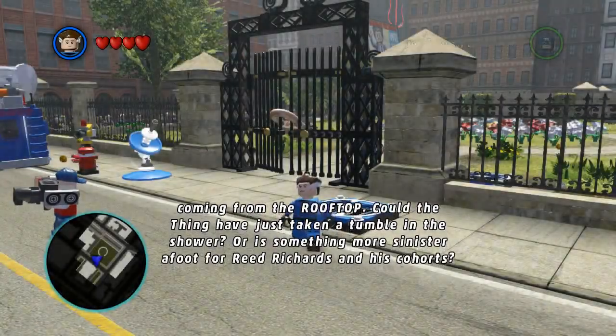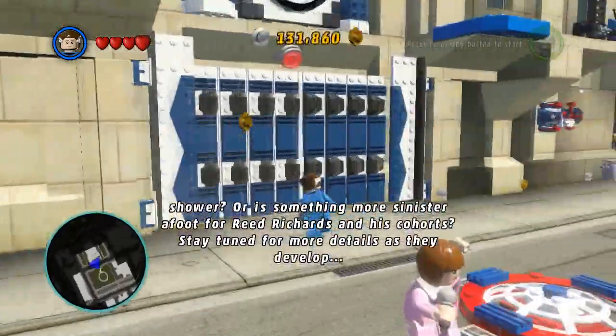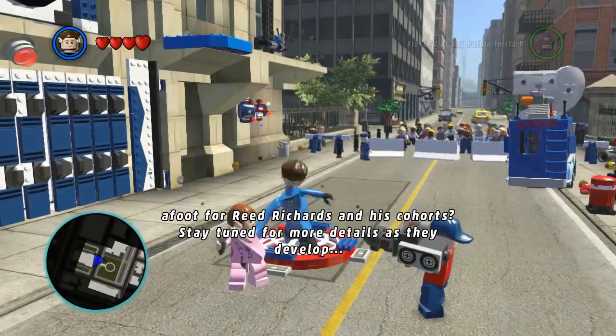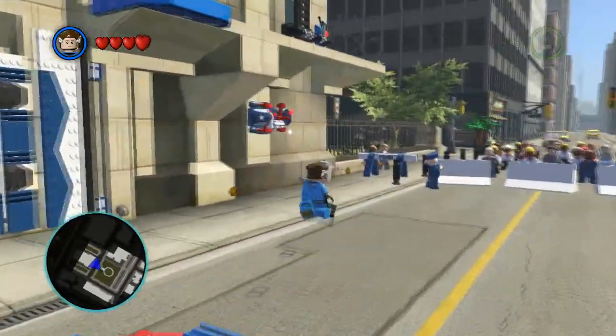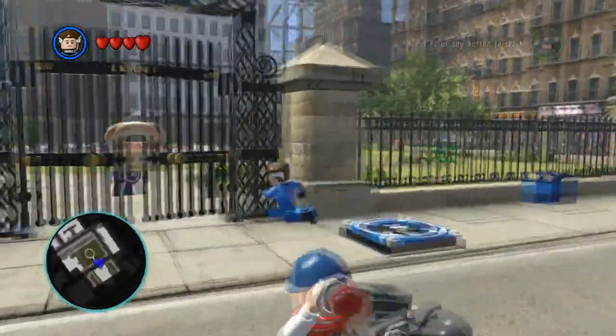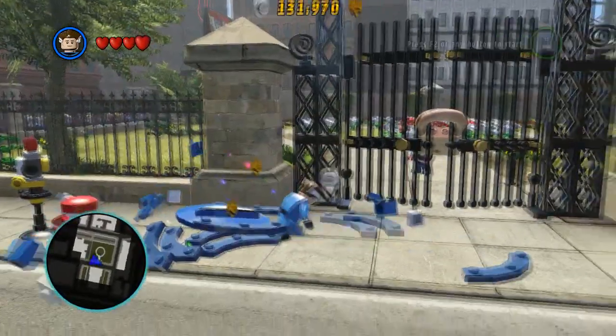Alright, we're back where we left off in Lego Marvel Superheroes. We just landed in the Baxter building and we got stumped. We can't attack them. So it looks like we need to get Captain America in here somehow, so we can build this.